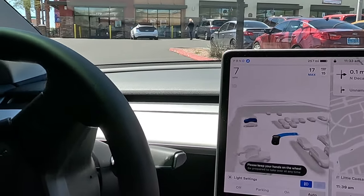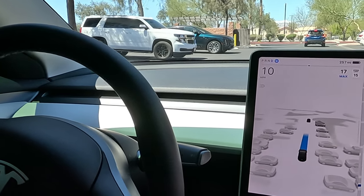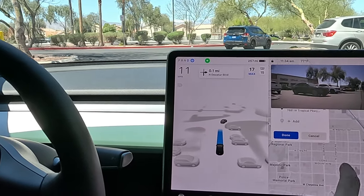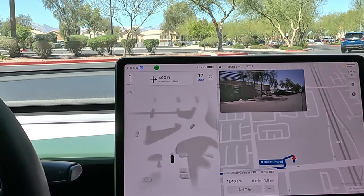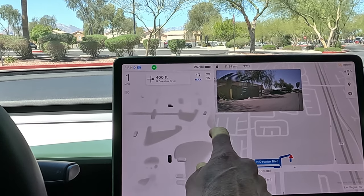FSD's on — let's see if we can get out of the parking lot. On our route we have Little Caesars, Starbucks, and Home Depot to pick up a Swiffer. I've been using supervised full self-driving every day. We do have a car coming to our left.